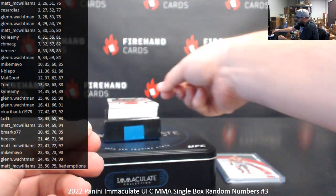Got a red foil memorabilia here, numbered 21 to 25 — Neil Magny. Spot 21 for BC. We got a jumbo relic here, numbered to 99 — Charles Oliveira, Immaculate Standard. 20 of 99, spot 20, B-Mark.